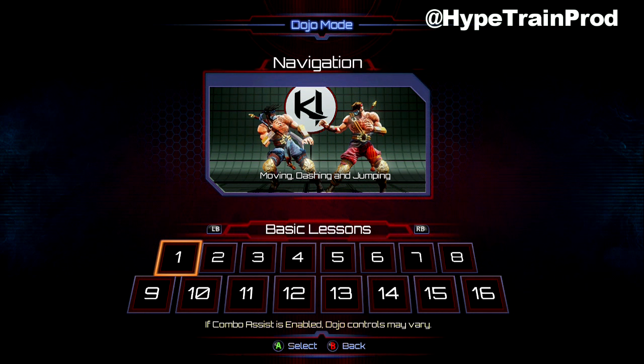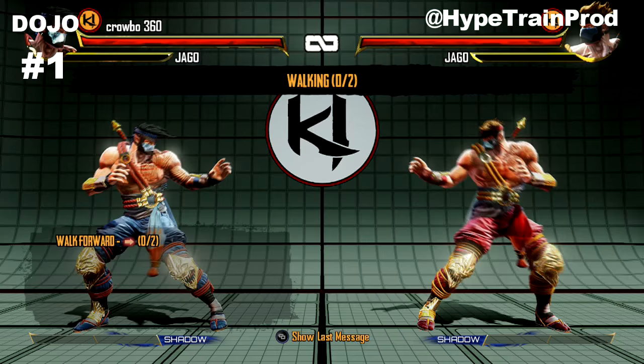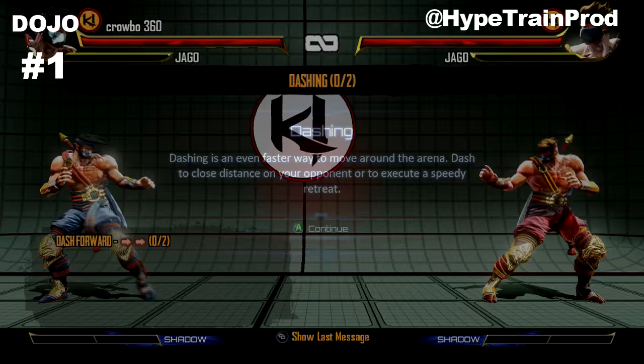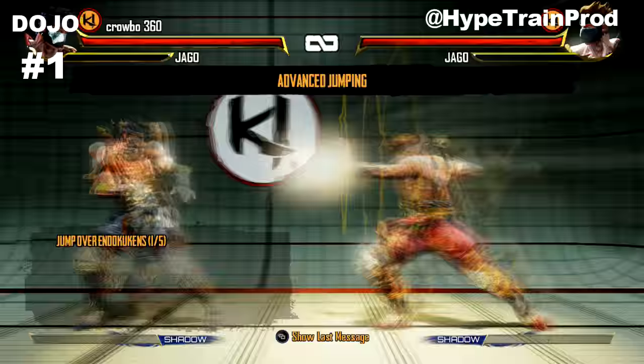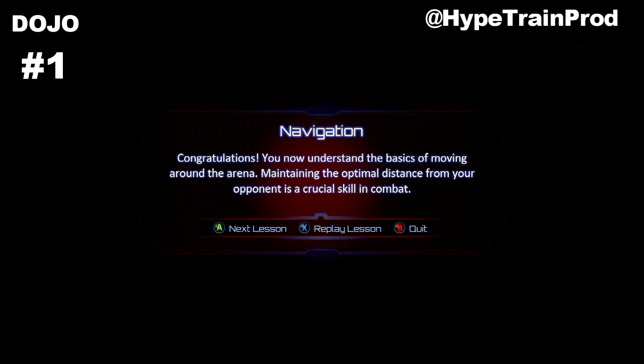This is very much just about taking you through the most basic parts of the game. It's going to be movement, jumping, crouching, basic attacks, going into blocking and countering, doing throws, and also going into the special moves. The first dojo here covers moving back and forth, little dashes, some jumping, and then showing you how to evade using jump to evade other people's special moves.